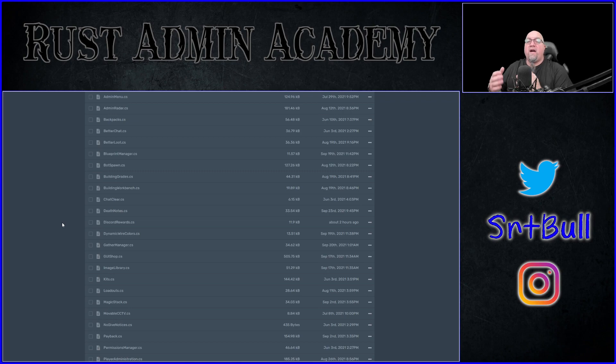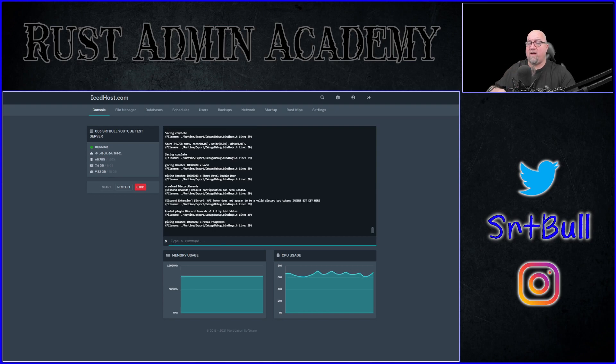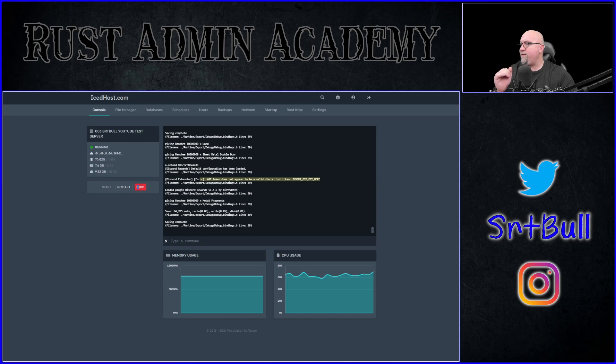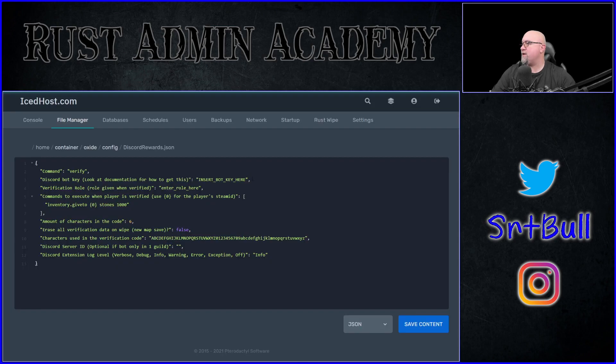Now we're ready to install the plugin. Just like every other plugin you've installed, you're going to put Discord Rewards into your oxide/plugins folder. Because I have plugin watchers turned off, I have to manually reload the plugin. After you've reloaded the plugin, you might see a couple of errors — expect that. It's going to say 'default configuration has been loaded,' which is fine. The config doesn't have the bot API key yet, and it may also show an error saying it doesn't know which Discord role to assign to verified players. Let's go into the configuration file and sort that out.